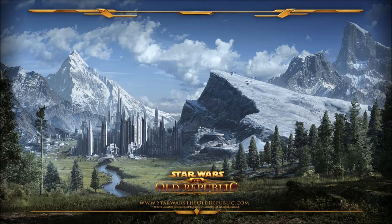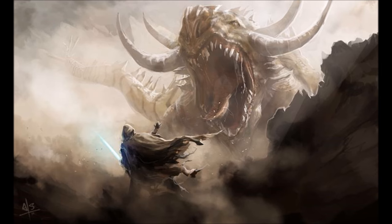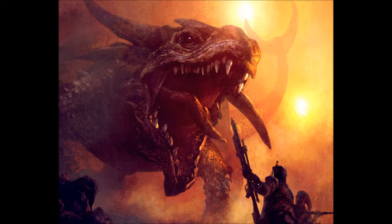Welcome to a brand new Star Wars World of Public video where today we are going to be looking at new upcoming cartel market items from patch 5.0, or in other words after the release of Knights of the Eternal Throne. These are datamined armor sets, weapons, and mounts projected to be released sometime in patch 5.0. A lot of the information is still incomplete, and we don't know whether all of these will be released in the same cartel pack or spread across different ones.